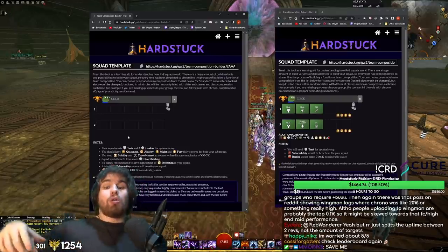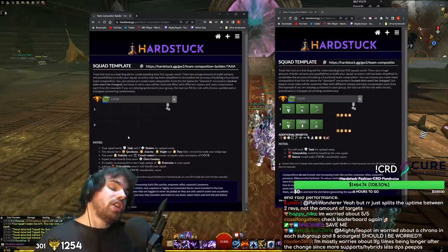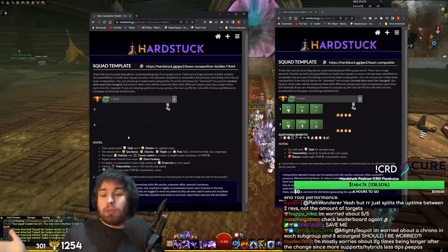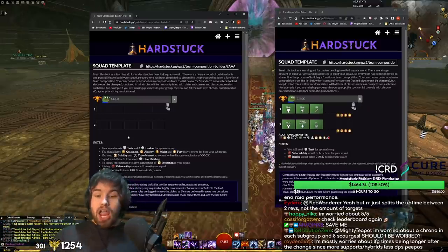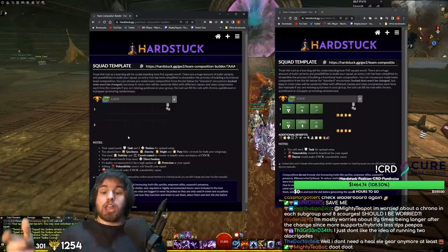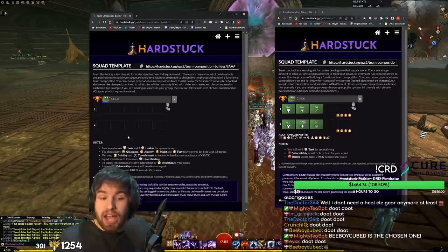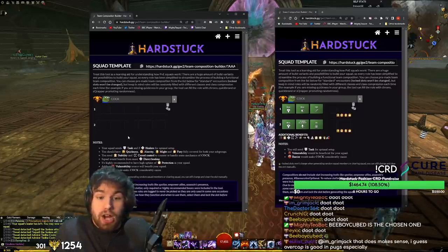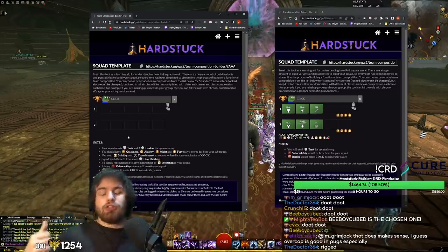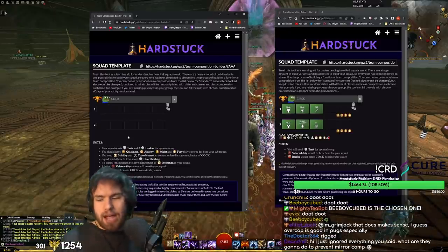One more point: people say 'oh, people are just going to play the same thing over and over again because it's the best.' Well, duh — but people already do that with 10-target. Rev dominates, Firebrand dominates, Druid dominates. But there are loads of other options: Tempest is great, Scrapper is great, Alacrity Mirage is a great option in a lot of encounters. You can even generate might with Boon Rev or Heal Revenant. People don't do that because they haven't found as much success with it or aren't as familiar. That's always going to be the case — people will always optimize. But that shouldn't prevent you from playing what you want. If ANet balances the game well, things will be close enough together that it doesn't really matter.